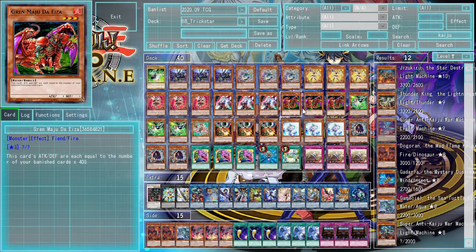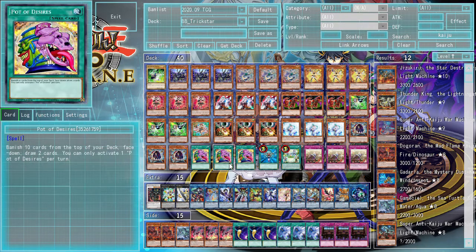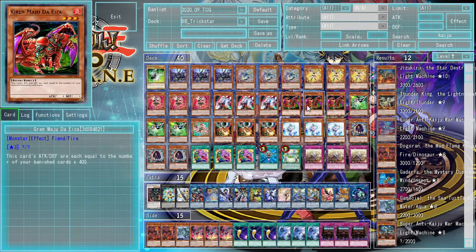We have three copies of Grand Maju to Aiza, a very powerful OTK enabler, especially when you have things to enable it such as the Gizmec, Orochi, Eater of Millions, and the Pot of Desires — all of which allow this card to get very big very fast.